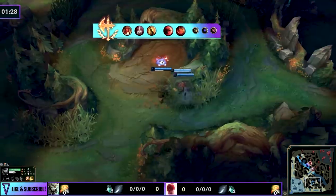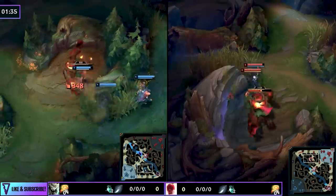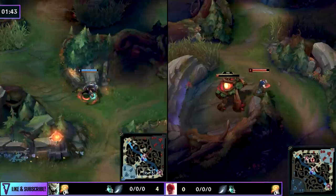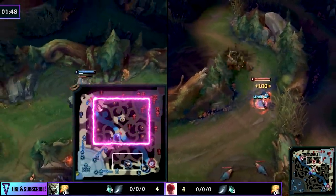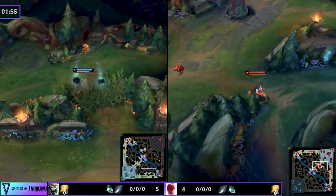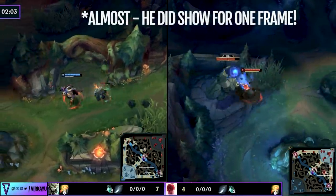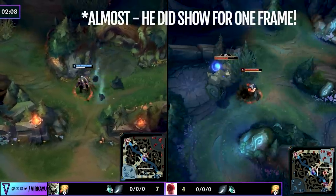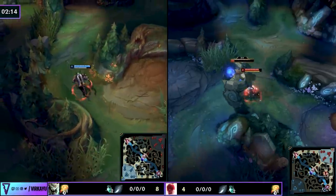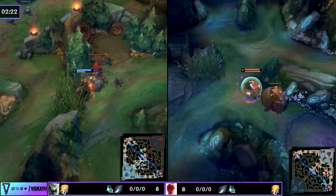Now we jump into the gameplay breakdown of Scrub Noob to show exactly how to 1v9. You can get two stacks of Ferocity on the plant behind red buff, take red buff, hop over to the krugs or walk around, smite the big krug, then go to raptors. Note what the Lee Sin is doing — he takes red buff and immediately circumnavigates the enemy's vision by going directly to blue, into gromp, into wolves. That's a really good defensive clear if you know the enemy jungler is looking to invade.